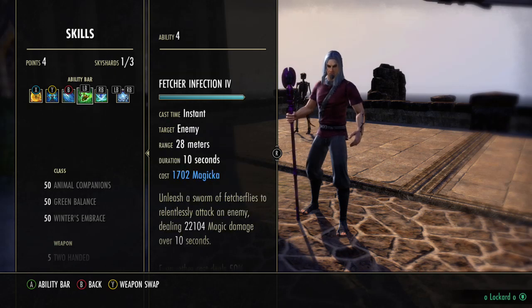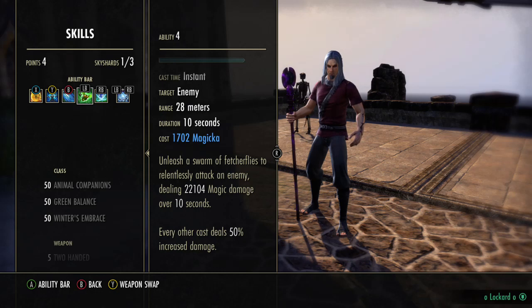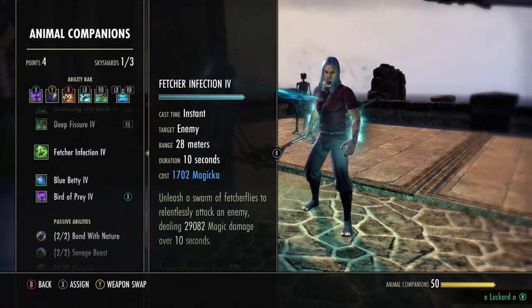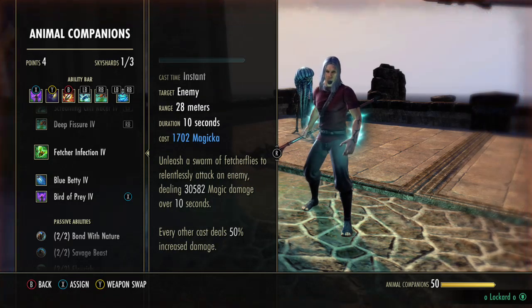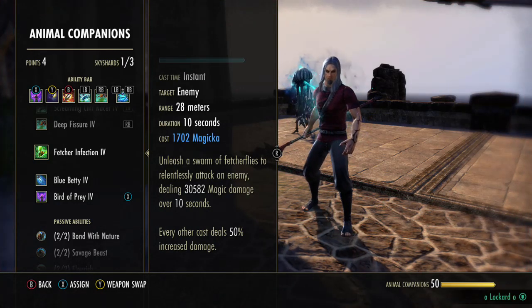My absolute favorite ability, however, is Fetcher Infection. This is the hardest hitting dot in the game, by far. With everything completely unbuffed, this is a 33k dot. But if we fully buff this — so it'd be accurate because you're gonna apply it on your back bar but you're ultimately gonna be on your front bar when you use it — everything's fully buffed, it's a 30k tooltip. Take half of that and add to it — that's a 45k dot over the course of 10 seconds. This is by far the hardest hitting dot in the game. It applies a lot of pressure even when you're stuck in your back bar from like a Magma Cage or whatever. This hits hard.